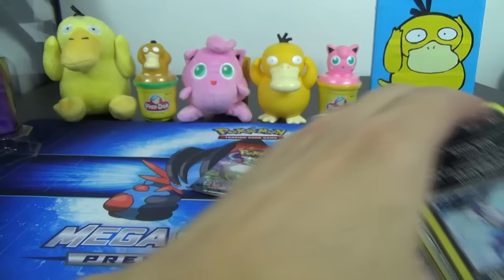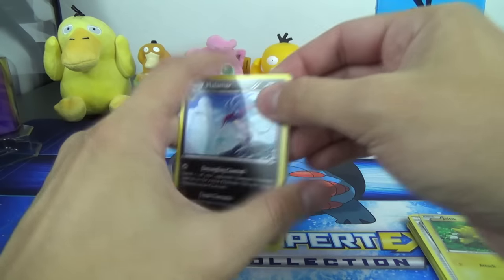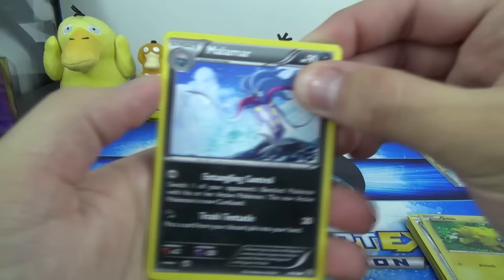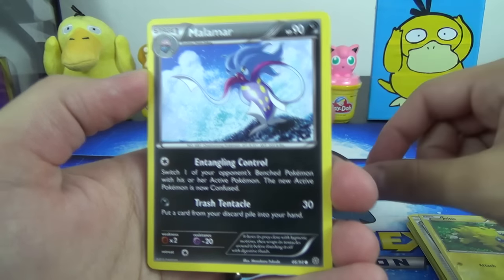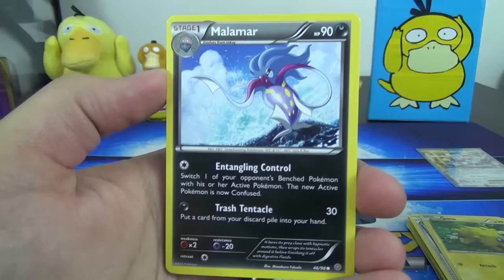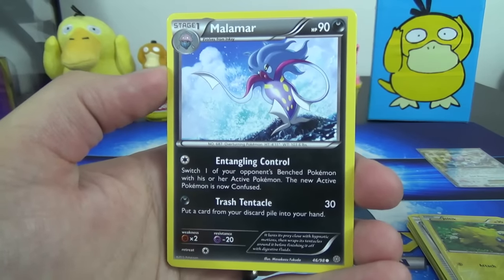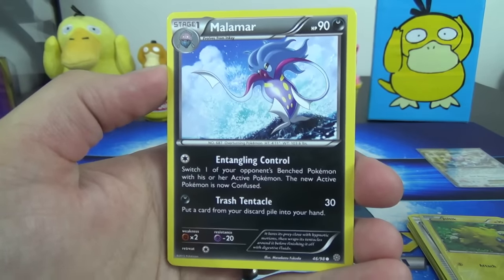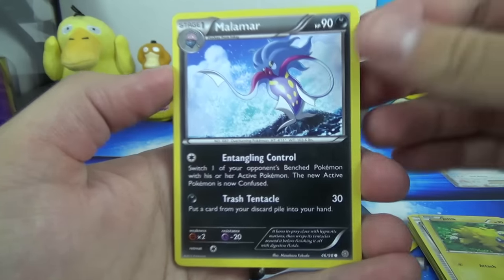Speaking of that, I'm thinking I might do a tin case opening of these if that's something you guys want to see. Let me know in the comments below and smash that like button as a sign that you want to see these tins opened. If I do that — to be clear — that will be 12 tins opened in one video: 6 Pikachu, 3 Volcanion, and 3 Magearna. Because that is the case breakdown — it's not 4, 4, and 4 like usual. You get 6 Pikachus per 12-tin case.